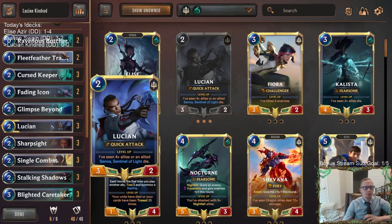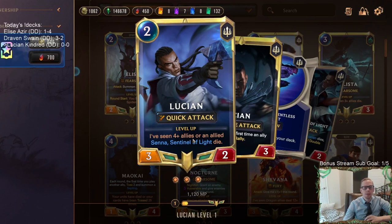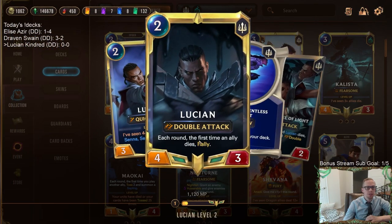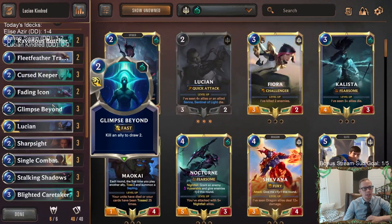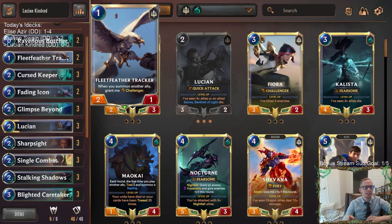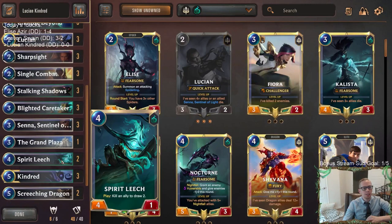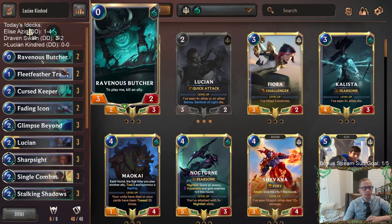Our first champion is Lucian. To level him up, we need four allies to die or just have Senna die — we'll be able to do both fairly easily. Leveled Lucian is super powerful with double attack, and each round we can rally whenever anything dies. Blighted Caretaker basically does three by itself — it kills something and gets two saplings — so it's very good at getting our own allies to die. Fleet Feather Tracker with Challenger is another easy one.